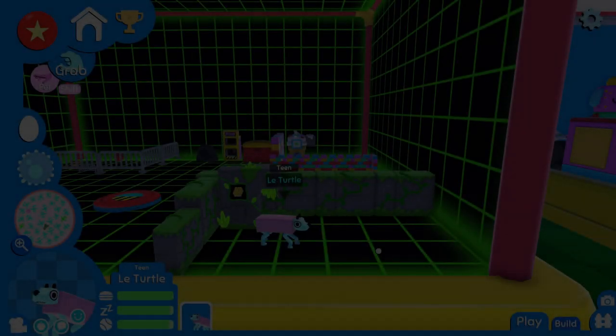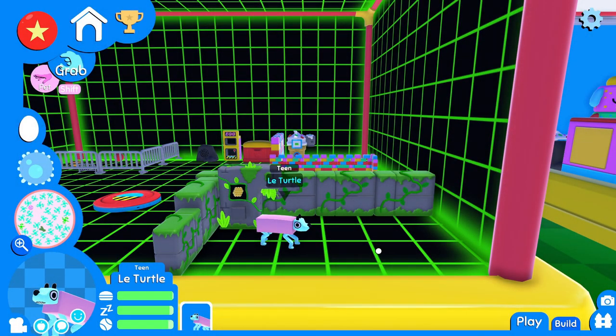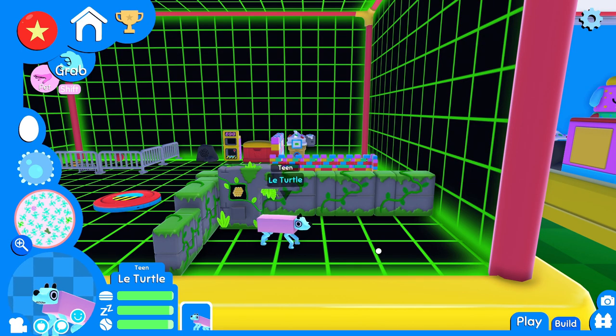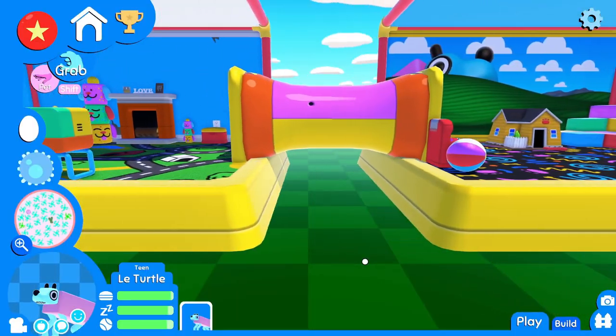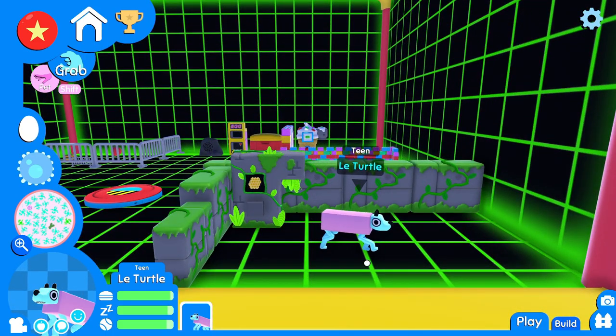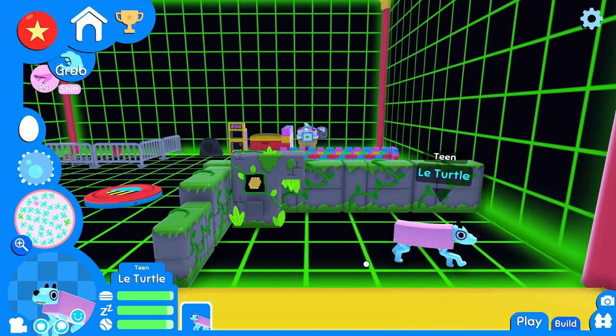Good morning, my friends! I'm Cork and this is Wobbledogs, and today we're here with LaTurtle, my favorite little turtle who's going to be a bumblebee — so he's gonna be LaTurtle the bumblebee. I didn't really realize it, but I guess it makes sense. Everyone was telling me in the comment section: the honeycomb with the yellow and black pattern means he's gonna be a bumblebee.